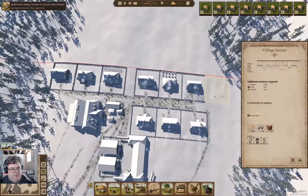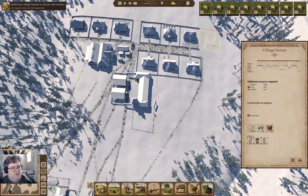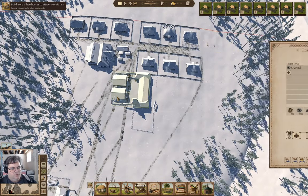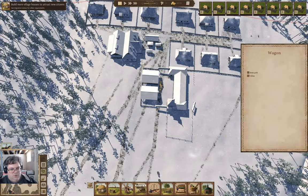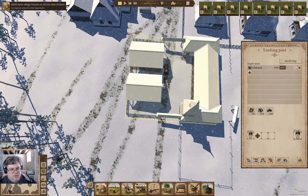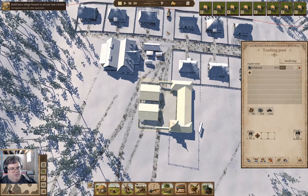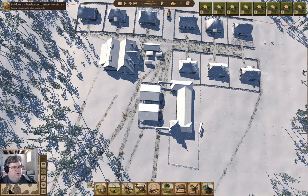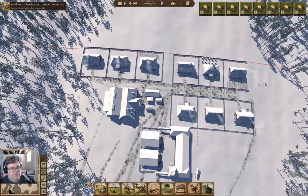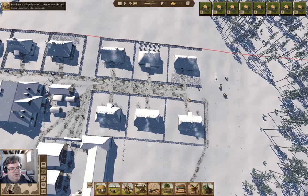Up here we've got three builders. You're unloading — oh, we're selling charcoal, right, you're loading it.